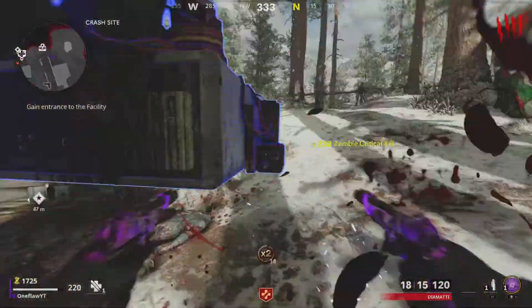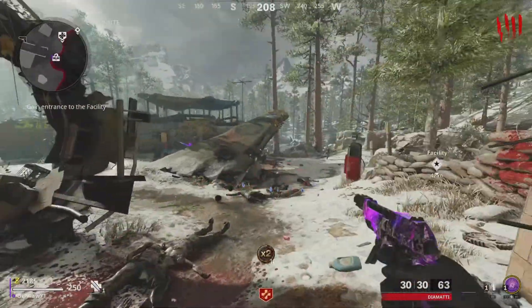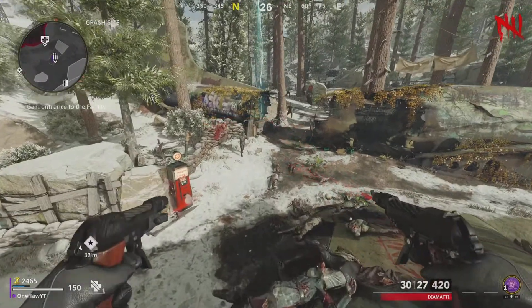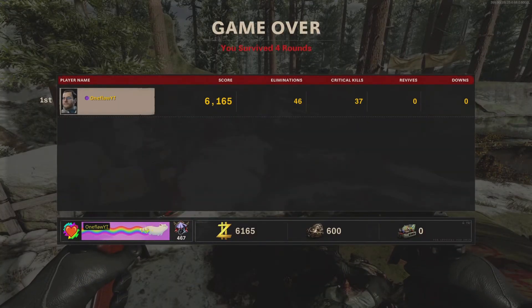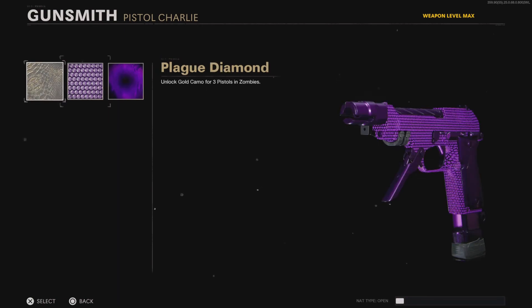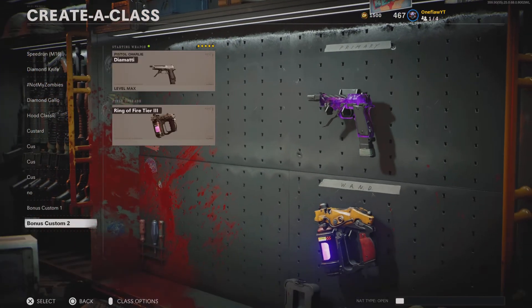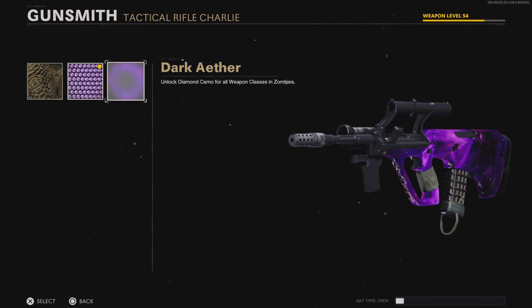Another camo that I think is competing with Dark Aether is the diamond camo. It looks really good to have all those pink little diamonds all over your gun. If I had a little bit more time to use Dark Aether — since I've just barely unlocked it — I'd probably like that better. You're going to see me leaving the match and putting it on. I was actually very surprised by what it looked like because I haven't really seen it before, and I must say it looks incredible on all the guns.